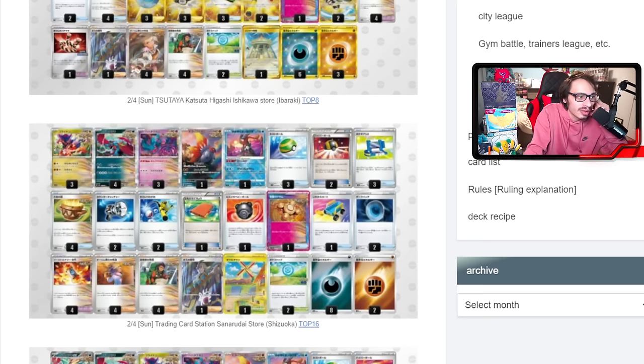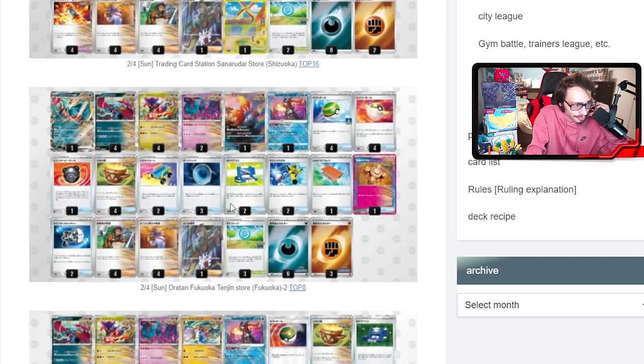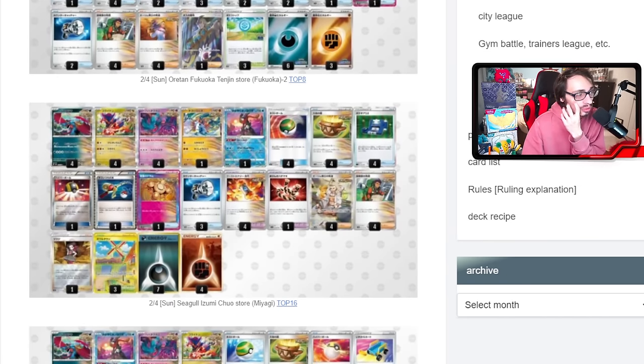Awakening Drum is going to be the main ace spec in decks like this. While you could play Prime Catcher or Maximum Belt, it's still really good to have the Ancient Awakening Drum — it gives more damage for Roaring Moon, draws you cards, and is great against Iono. You can see a lot of cards in a turn with Pokéstop, Awakening Drum, Explorer's Guidance, and Radiant Greninja. Single-prize builds are also playing Super Rods to recover Roaring Moons in case they get milled.